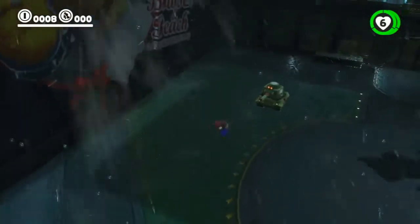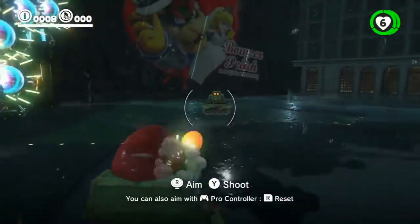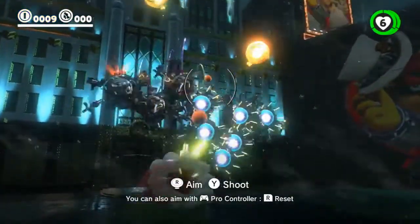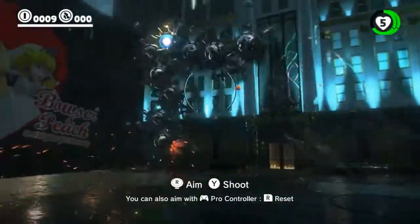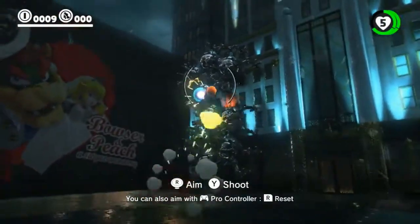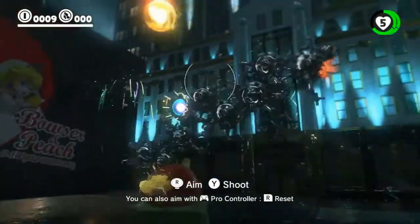I need to grab a sherm after these tank guys, and quickly blow up the other one so I don't have to deal with him. And then I need to not get shot and turn out all the lights on the Mecha Wiggler.